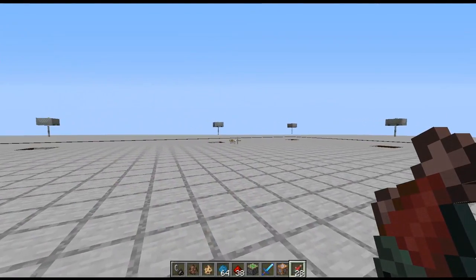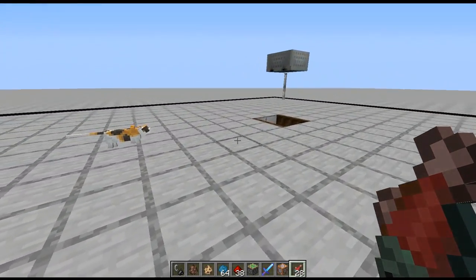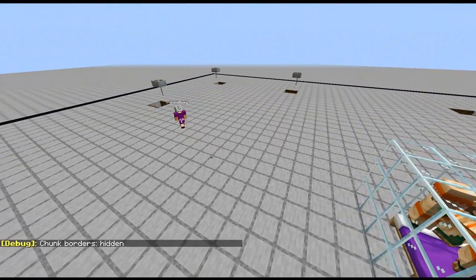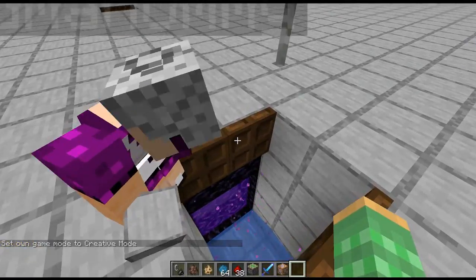We've got a cat spawn right there — look at that, a cat spawned right beside us. You can see the cat is trying to pathfind into the rabbit. These holes are just a simple trapdoor on either side with a portal, and two blocks of water.